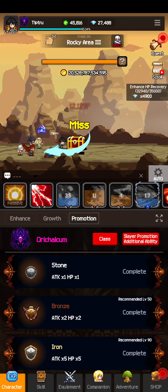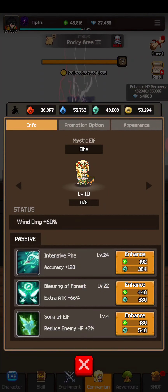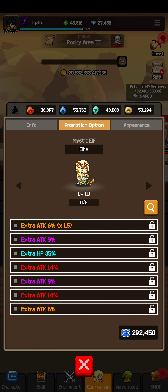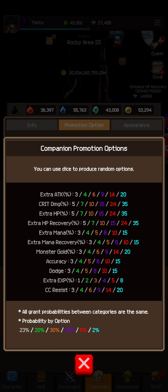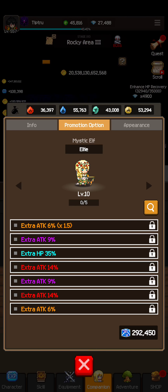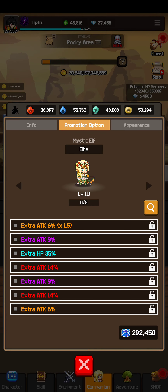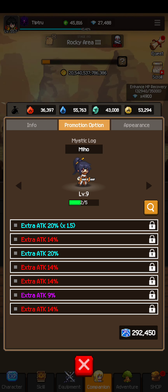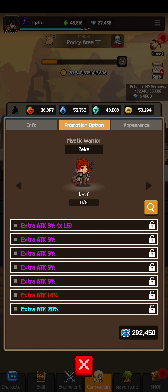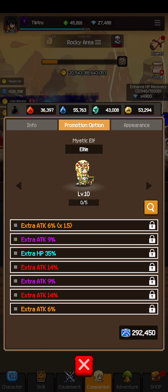Under Companion, if you tap on your companion then the Promotion option, you have the option to do blues here. There's Experience here too if you want, or Attack. There's no option to change these, which sucks, so you're stuck with one — but you get one on each companion. I try to put mine on Attack. I could roll these better; I just started rolling.